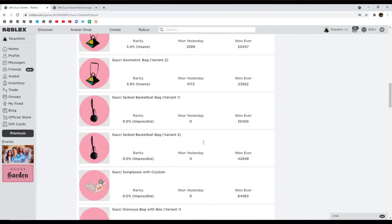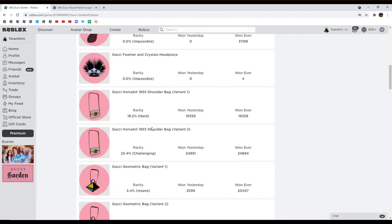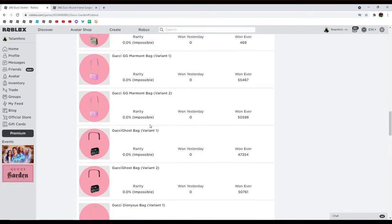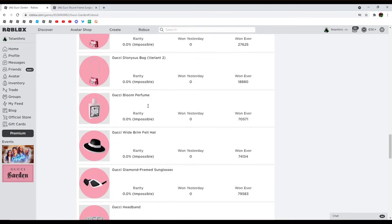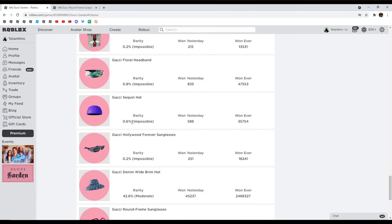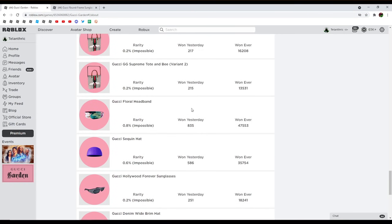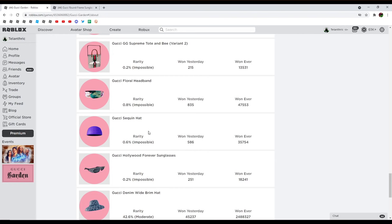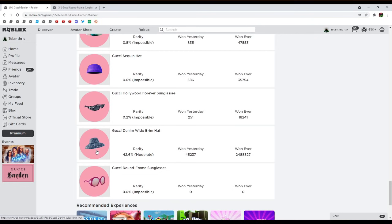They also had items that aren't out for a specific amount of time — you can still get the balloons and a few of these items. The ones you could buy at any time were at the top, except for one of the caps, and then all of the ones you could find around the map were in a separate section. They definitely had this entire thing separated by what type of items they are. Down here they have the free items.